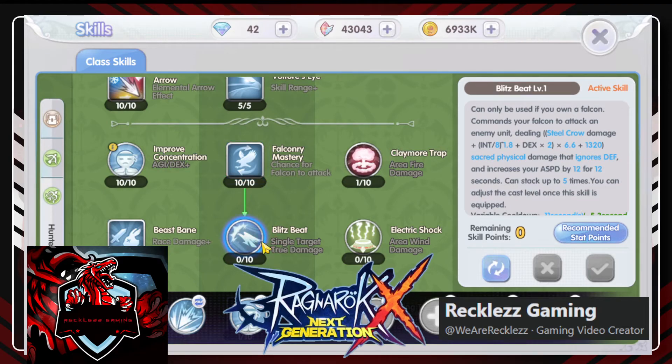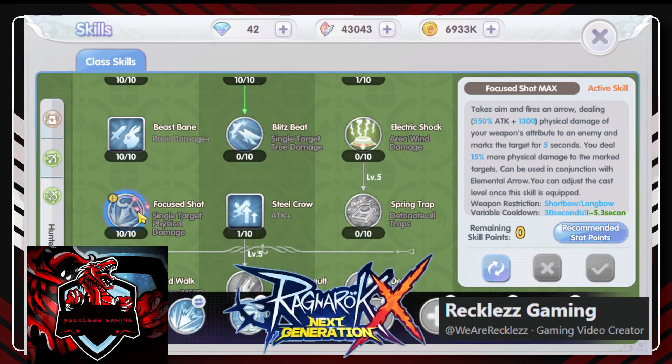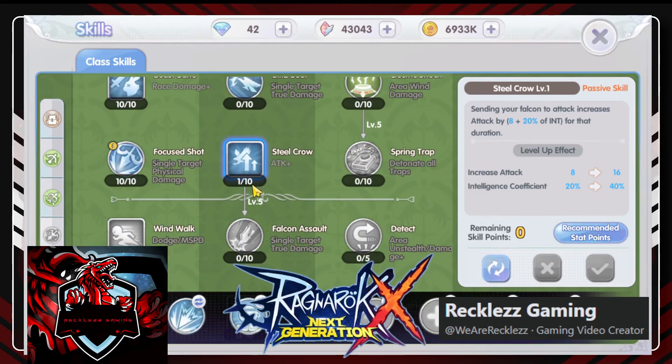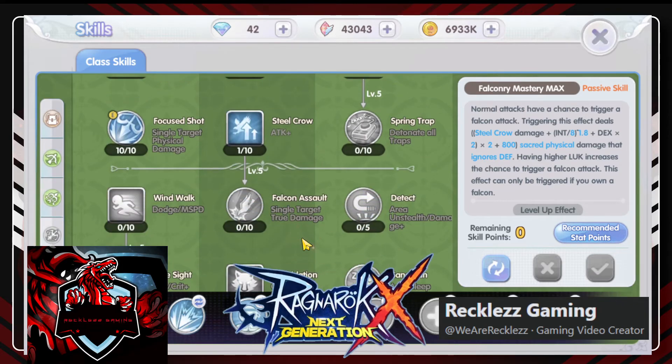As much as possible, I want more normal attacks coming out — that's the goal. Because the animation of blitz beat is also slow. If I activate blitz beat, I lose about three shots. So that's three DPS opportunities gone. Beast bang and focus shot — those are just bonus damage. The animation is fast too so I took it. Steel crow — I added that to boost the falcon's attack.